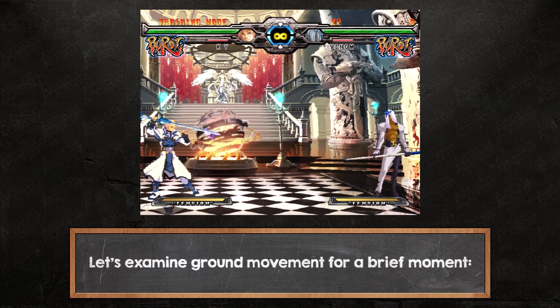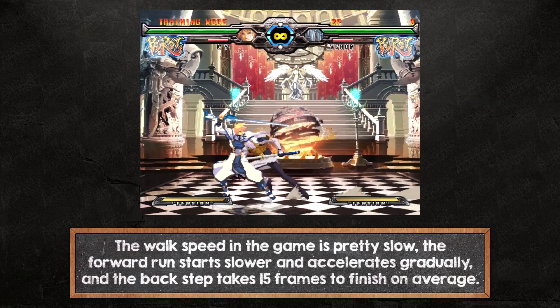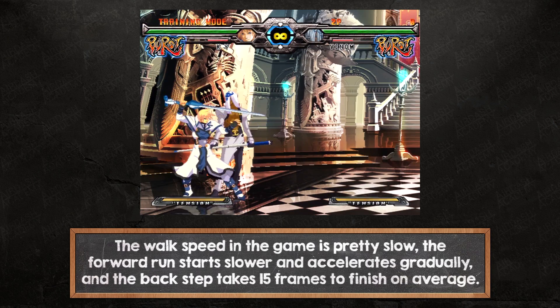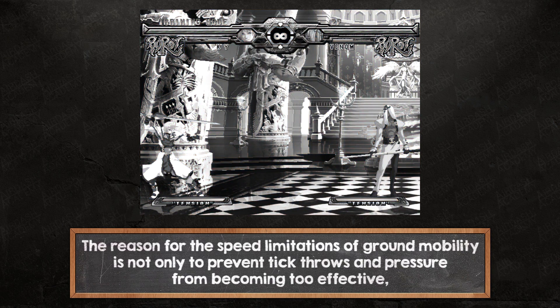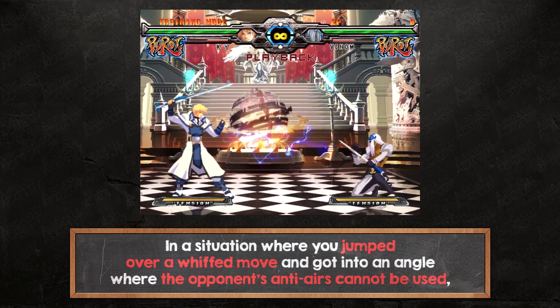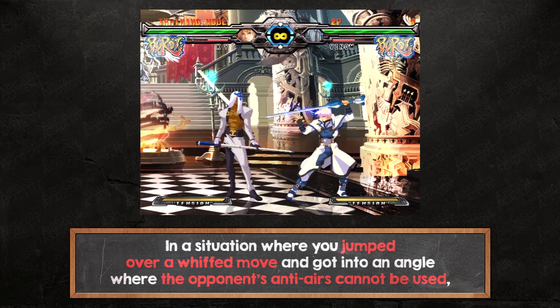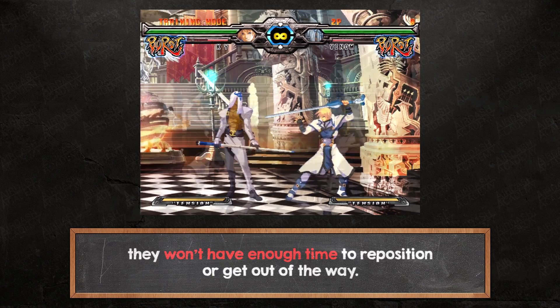Let's examine ground movement for a brief moment. The walk speed in the game is pretty slow. The forward run starts slower and accelerates gradually, and the back step takes 15 frames to finish on average. The reason for these speed limitations is not only to prevent tick throws and pressure from becoming too effective, but also to keep jump-ins effective enough. In a situation where you jumped over a whiffed move and got into an angle where the opponent's anti-airs cannot be used, they won't have enough time to reposition or get out of the way.